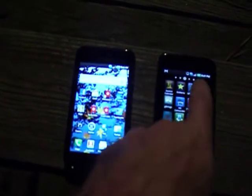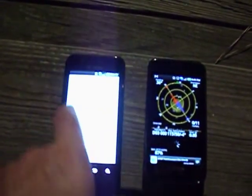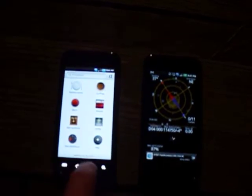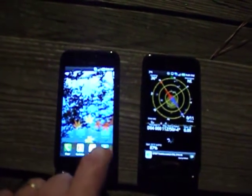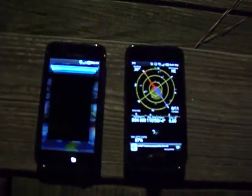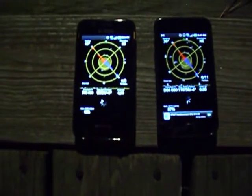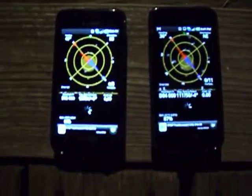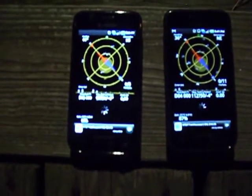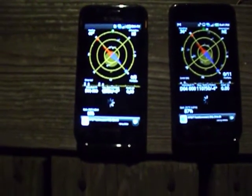We'll go to our GPS Status application. Mine sees 11 satellites but doesn't have a lock on any yet. Hers sees 5... 9. And obviously no lock.